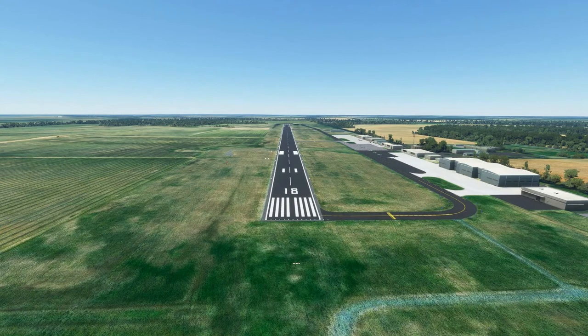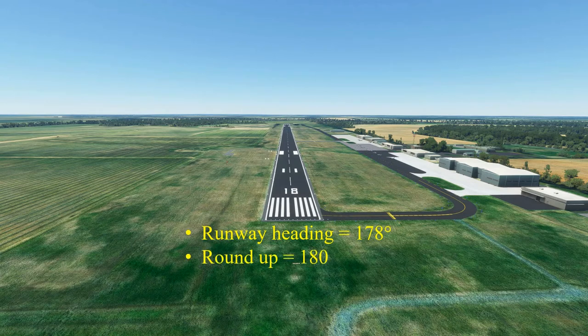Runways are given a designation based on the magnetic heading the aircraft will be facing when pointed down the center of the runway. The heading is rounded to the nearest ten, and the zero is left off. For example, in Pine Bluff, if you're facing down the south-facing runway, the runway heading is 178 degrees. Round up to the nearest ten and that's 180, drop the zero to get the runway designation, and the runway designation is runway 18. Runway designations are always read as separate digits, so it is runway one-eight and not runway eighteen.